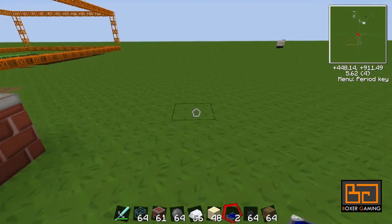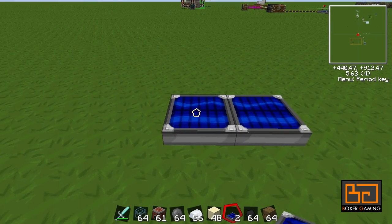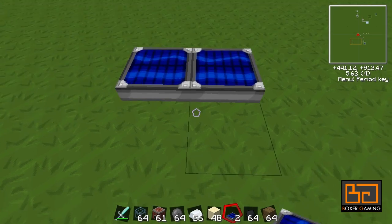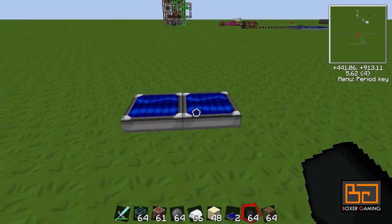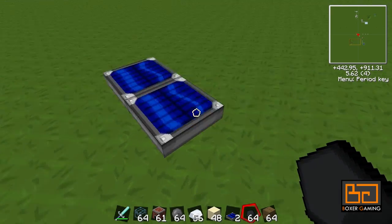Now you can just put these down. The cool thing to note about these is that they will transmit power to each other. So unlike IndustrialCraft where you have to hook every single power cell up with a wire, you don't have to here. If I put a wire here, it'll get power from both solar panels.